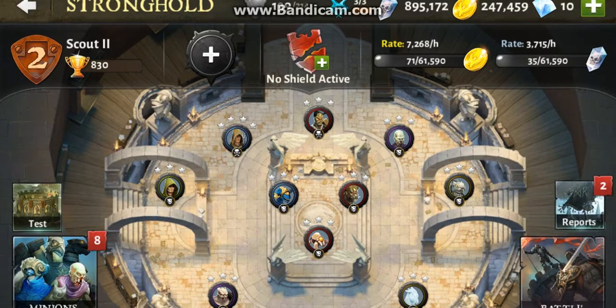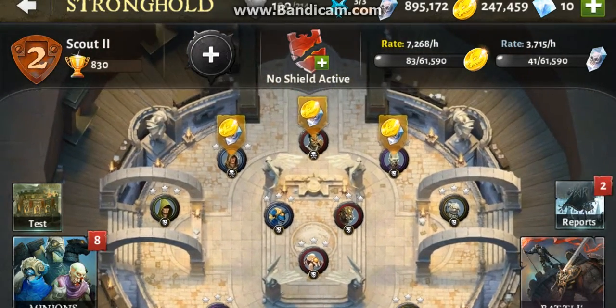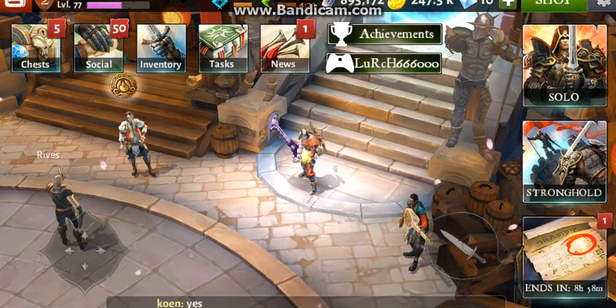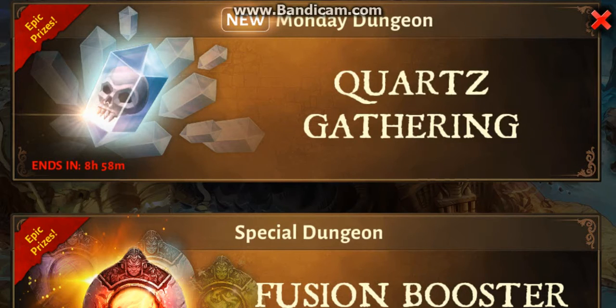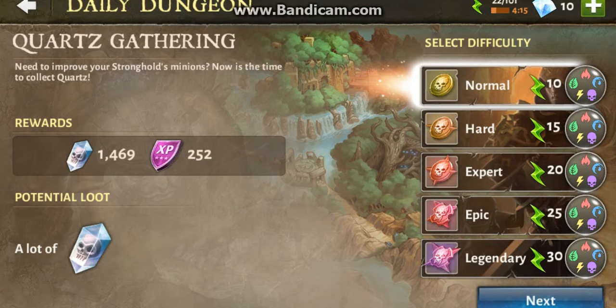You want to make sure you have strong minions. You want to make sure you have as many strong minions in here as possible and level them up fairly quick, because you're going to be hit a lot. Right here you have special things — like right now we have the Monday dungeon which is quartz gathering. If you're a beginner, don't go anything higher than normal. Once you get to about level 20 or 30, you can go into hard. Expert's about 40 or 45, and so on and so forth.